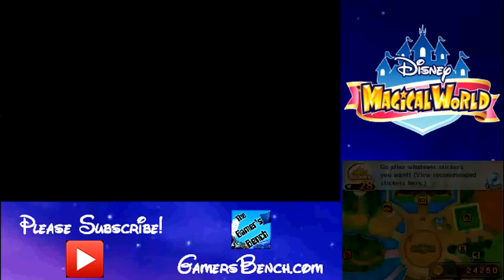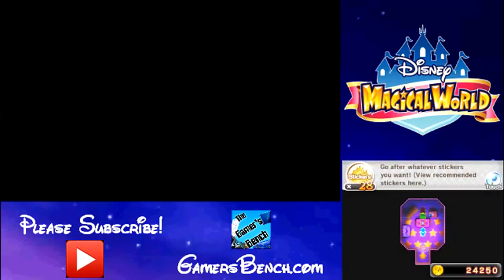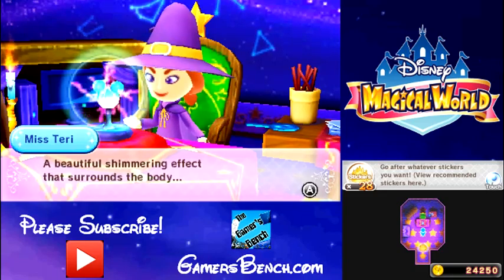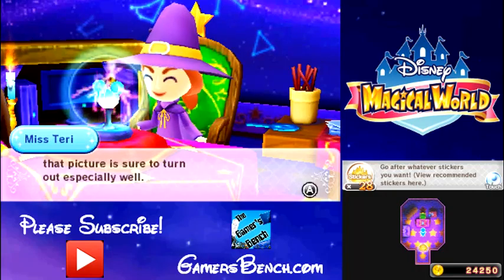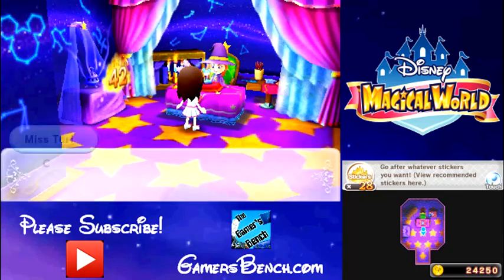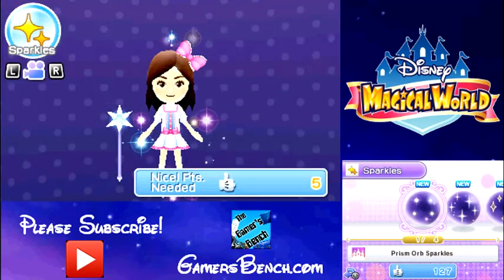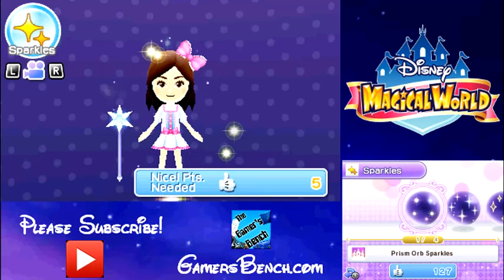I have no idea what can even be in here. I thought it might be like a special character, but it looks just like a resident, I guess. You get a sticker for getting your first sparkle. I haven't even been trying to get one. I guess you buy sparkles? I like this first one. Looks nice.